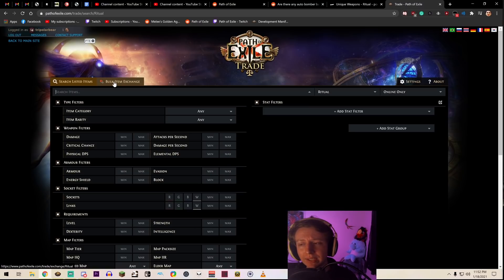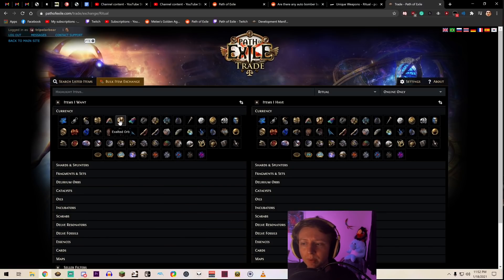Head over to pathofexile.com/trade. Do not use poe.trade — it's outdated and slow. You'll be whispering people for items that are hours old, which is super annoying for both you and the seller who keeps getting PMs for hours. Use pathofexile.com/trade.